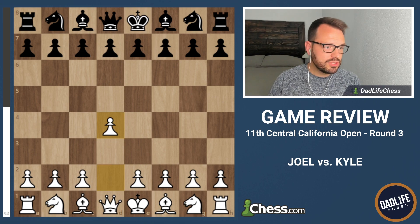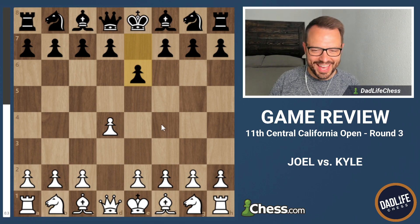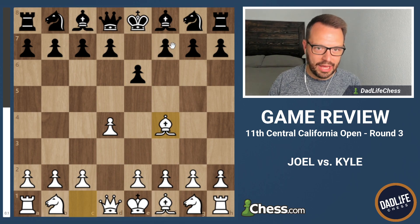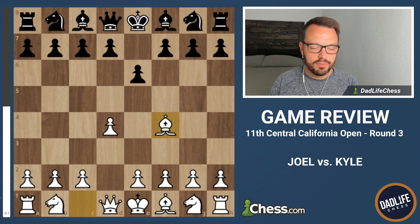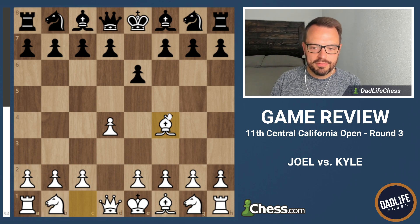He played incredibly well, very creative at times, and had a really good tournament actually. So the game started out with D4 and my opponent played E6. I thought, whoa, are we going to get deja vu again like we had last time? So I played my typical London standard style. I was expecting something like D5 or maybe Knight F6 with an early C5 - there's a lot of options. This early E6 is a very flexible way for black to play. But once I played Bishop F4, my opponent rather confidently and quickly played F5.